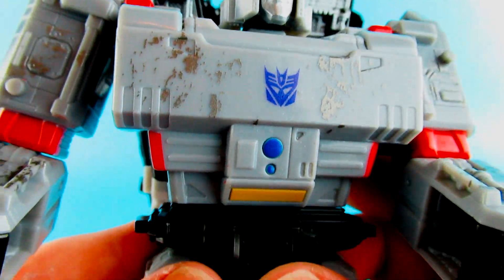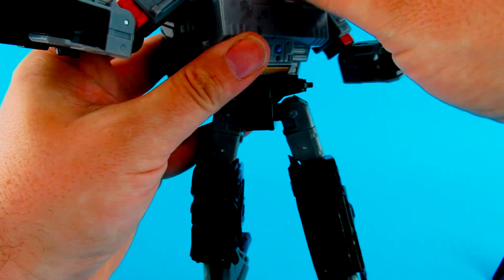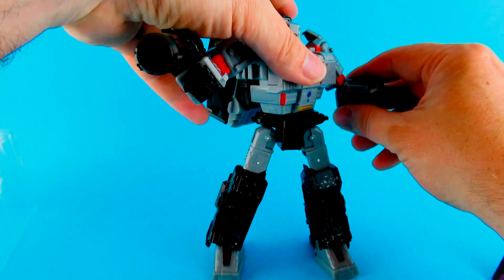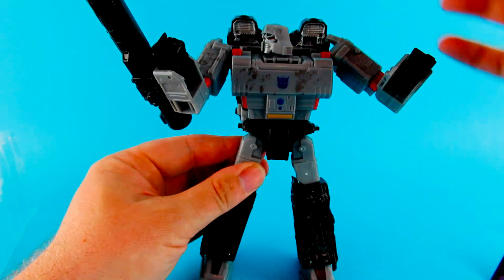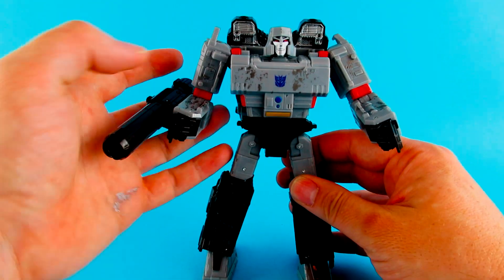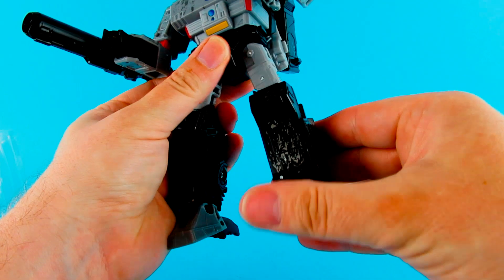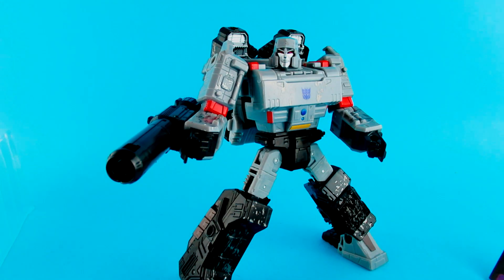Artwise, I think it has a real look of the Gen 1 Megatron. It has a nice amount of articulation — you can really put him into some quite interesting action poses. Maybe not quite as poseable as the Optimus Prime, mainly because of this big bit on the back which is important for his transformation. But I still like the articulation. There's sort of waist movement and these do move, so you can really action pose him like that.